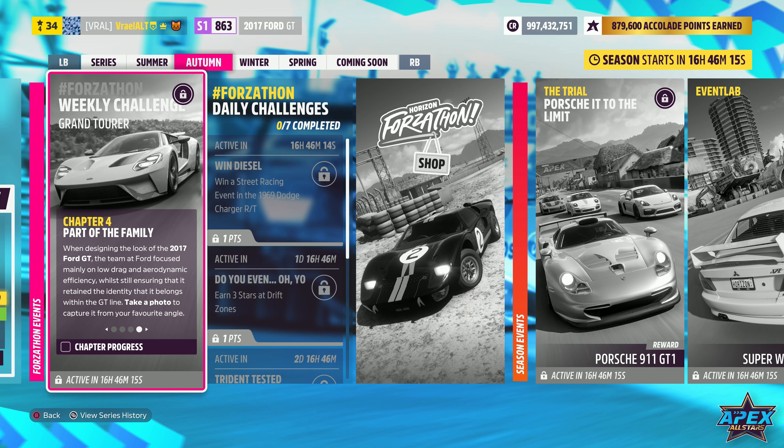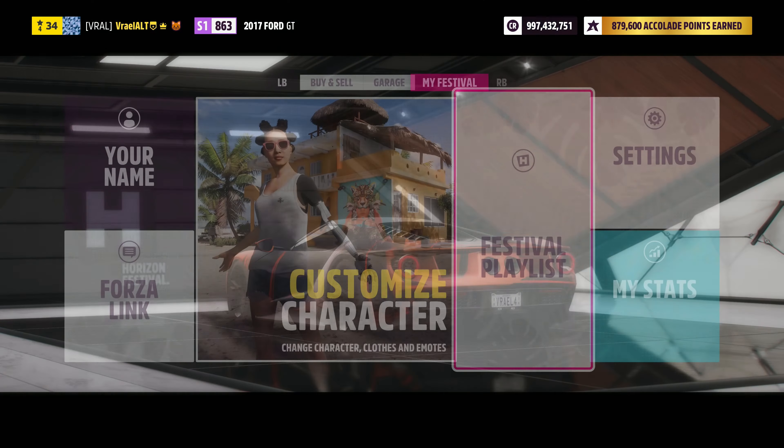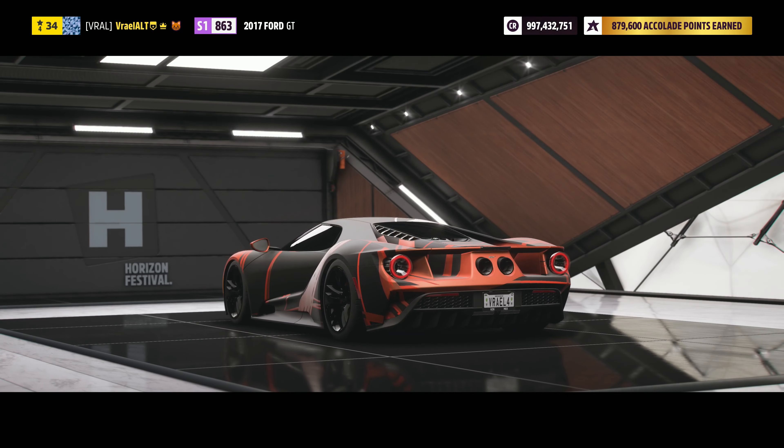Chapter 4 is Part of the Family. When designing the look of the 2017 Ford GT, the team at Ford focused mainly on low drag and aerodynamic efficiency, whilst still ensuring it retained its identity and belongs within the GT line. Take a photo to capture it from your favorite angle. So for this week, we're going to need to: own and drive the car, earn two stars or more at La Silica speed zone, earn three ultimate air skills, and take a photo.